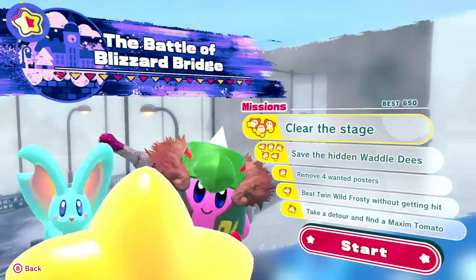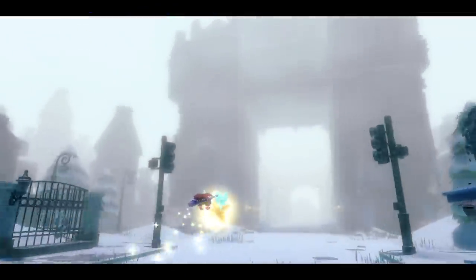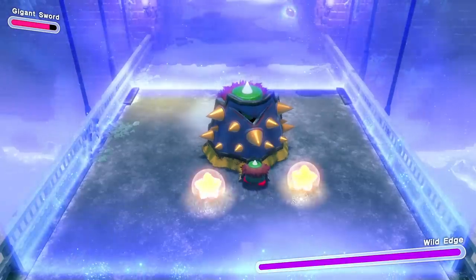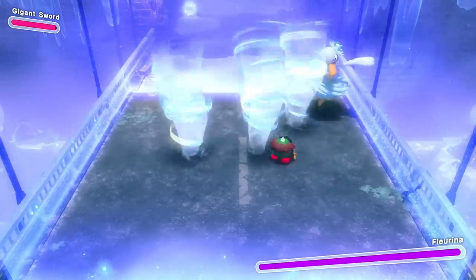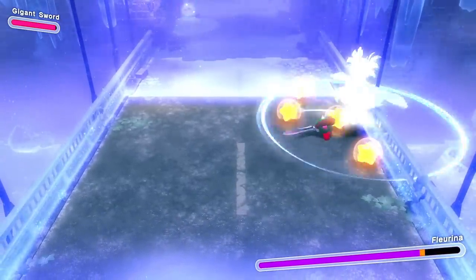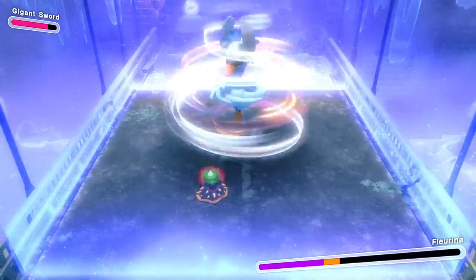Next we move on to the Battle of Blizzard Bridge to test out all the mini-bosses and see if any of them can break through Kirby's shield. Wild Edge has some pretty big sword swings and can put up his own shield, but none of his attacks penetrate Kirby's shield. Flarina's attacks just blow wind straight off the shield — until she does her gust of wind that sucks Kirby in like a tornado, a command grab effect that rips him up from the ground. Unfortunately the shield can't protect him from that.